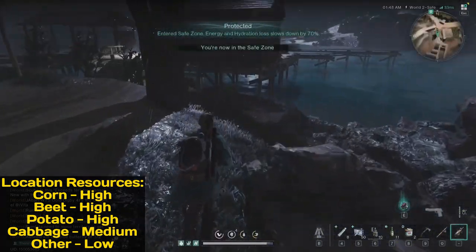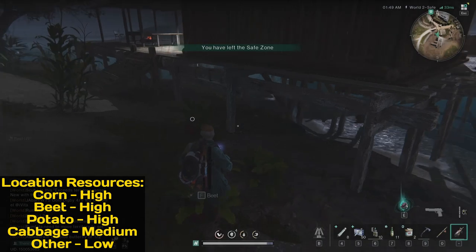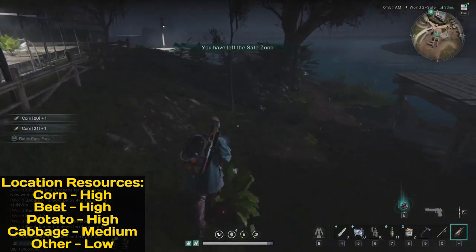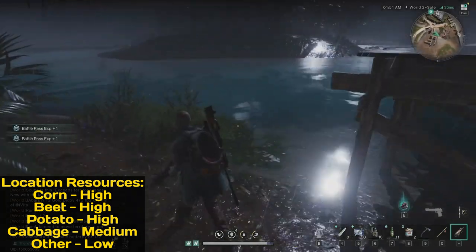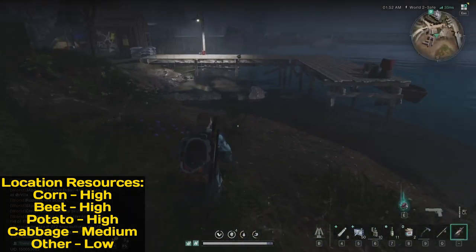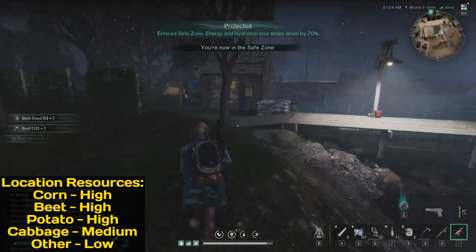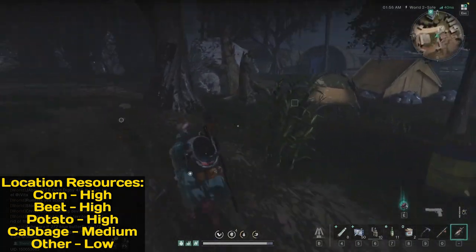You'll find lots of beets and corn — this is the top spot. You can also get scarlet calamus, blueberries, and potatoes of course.